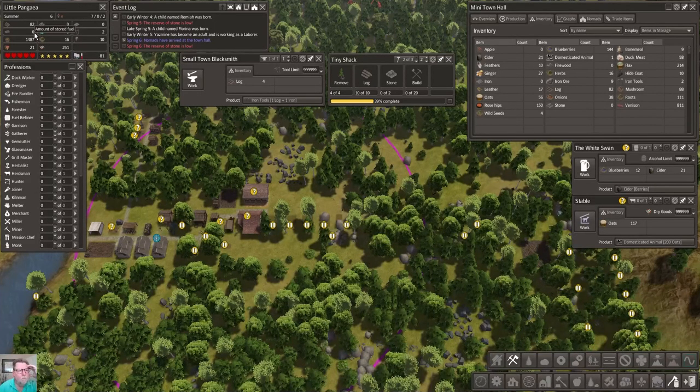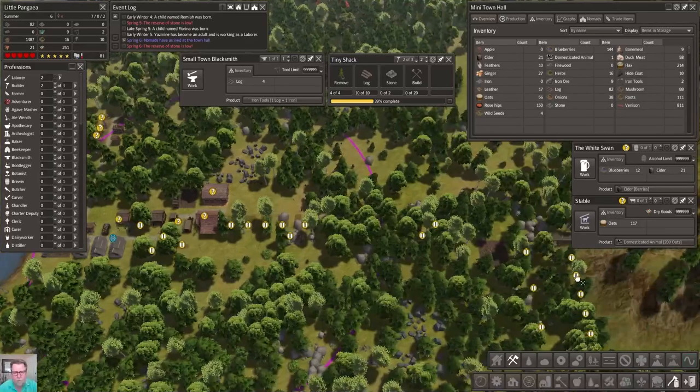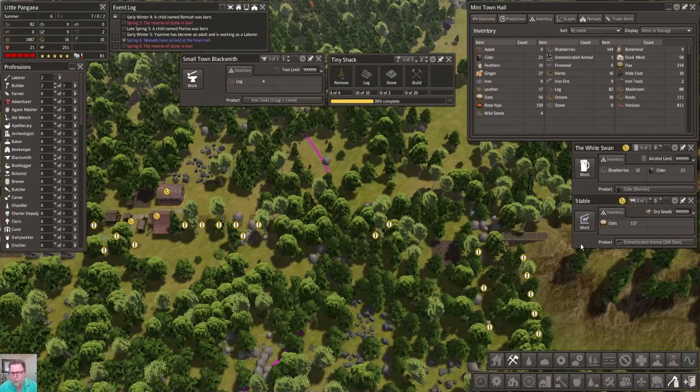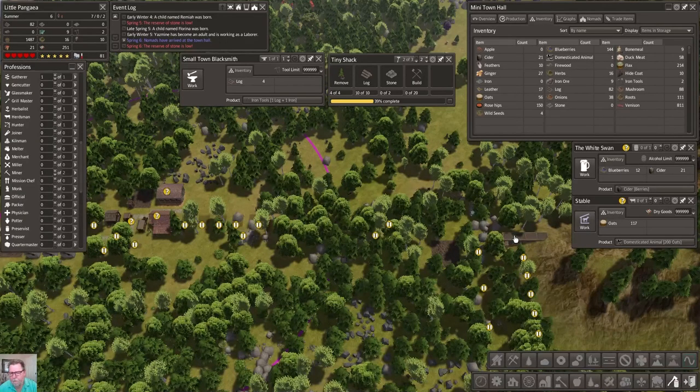We need firewood - we can deal with that. We need some stone, we're gonna get that. And we need some iron. Let's take a look at what our building force looks like - two and two, we can work with that. If they're not building roads they're gonna be laborers. Let's get somebody in the mine - why don't we throw two into the mine.